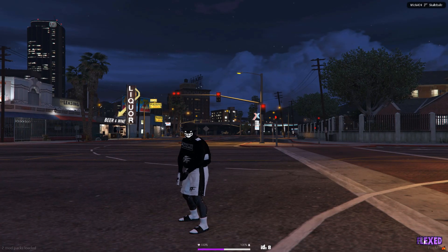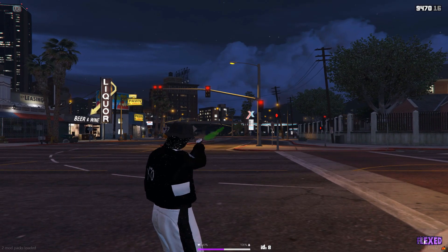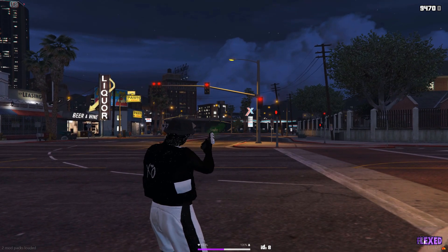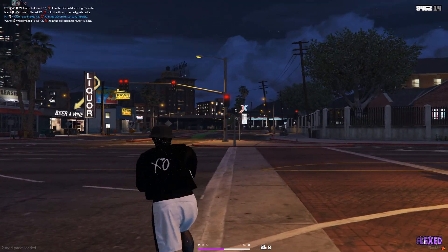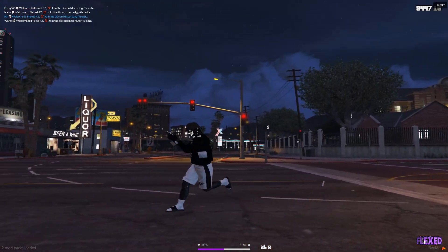Here I am in the server — this is how the green tracer pack looks. When I shoot, there's a beautiful green effect coming out, which lets you know where your shots are heading. As you can see, it's a really nice effect.